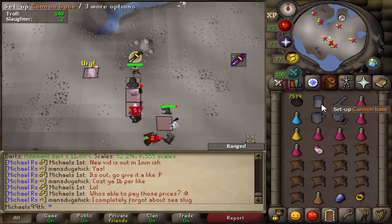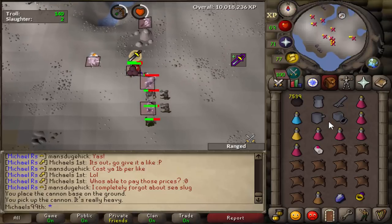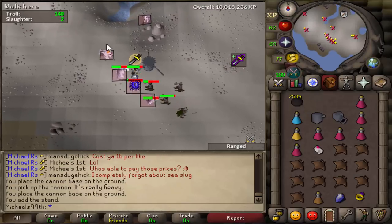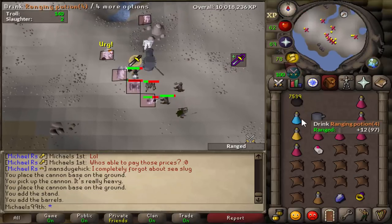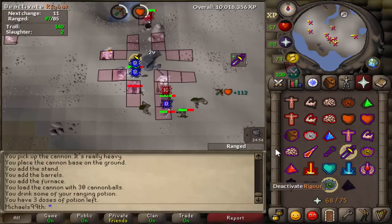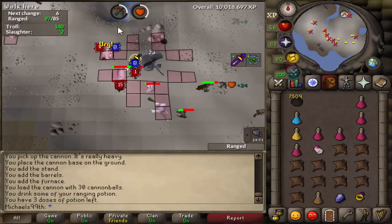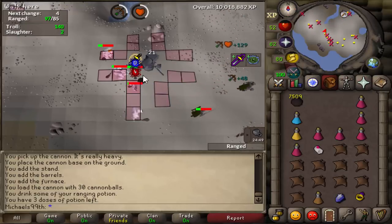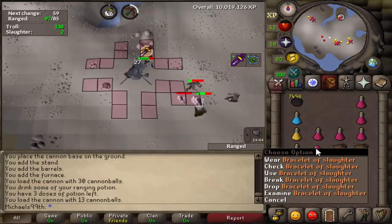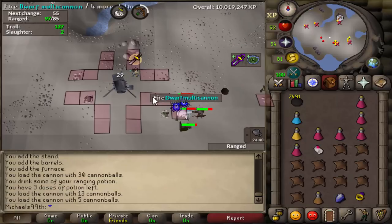Place your cannon right there. During the time you're placing the cannon, you're getting hit by the female troll ranger — and she's the main source of damage. Always kill the females first and keep up Protect from Melee if you don't have good melee gear. That way you can do the task easily. Also use Bracelets of Slaughter on low-level Slayer because they're quite good Slayer XP.